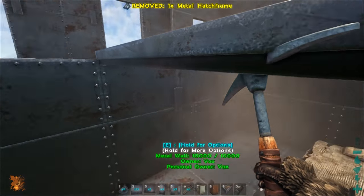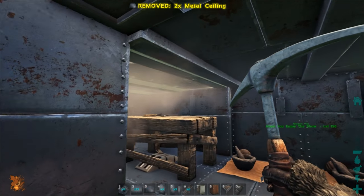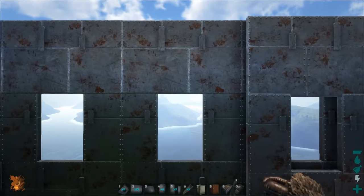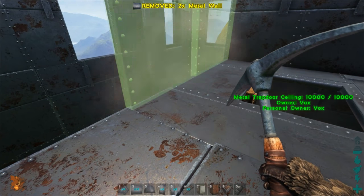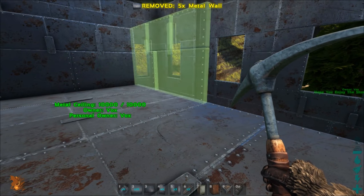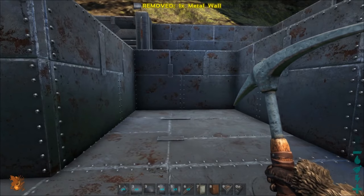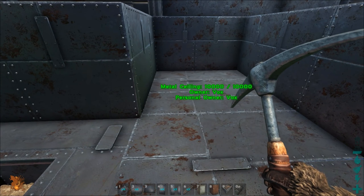We want a hatch frame there, then slap a ceiling — double layer, triple layer, quad layer as you see fit. Take a wooden ladder and use that — always use wooden ladders inside your base because when people try to blow walls up they end up ruining the ladders, which stops them climbing about where they shouldn't be. Pop walls all the way around like before — you're going to be building it properly and sticking to your two-thick policy throughout the inside.